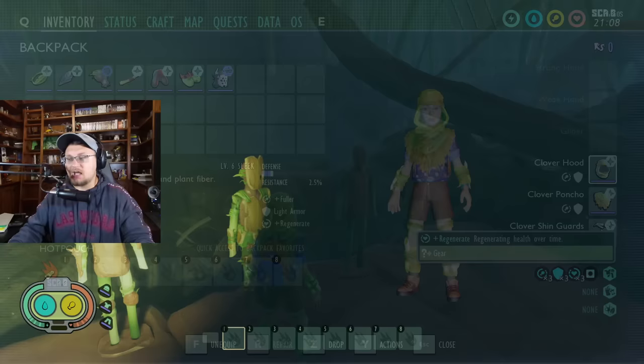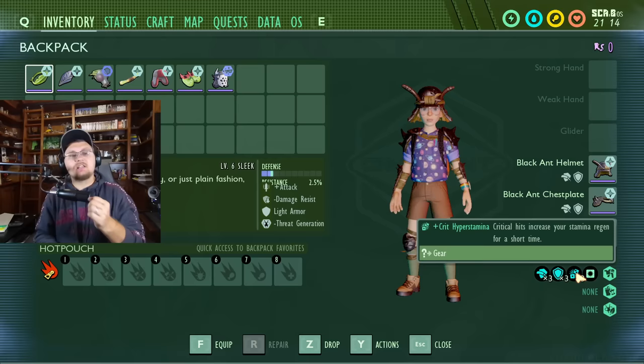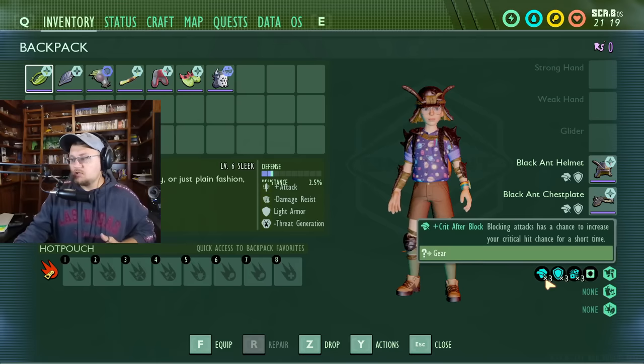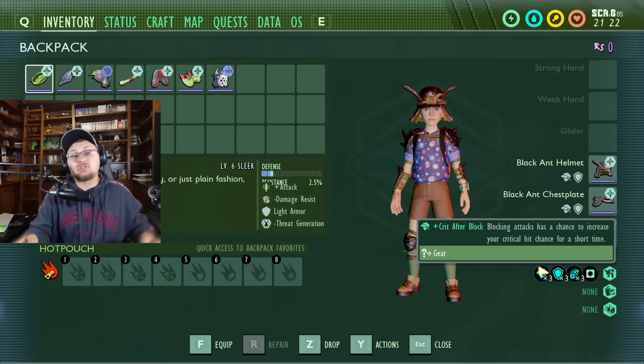The next one is black ant armor. The perks on it have stayed the same, but now we've gotten crit hyper stamina. What this does is crit hits increase your stamina regen for a short time. So if you mix this with Coup de Grass and swing a heavy weapon with this armor, not only do you have the thorns — so it reflects damage back — and you're having crit after block, meaning blocking increases your critical hit chance, then your critical hits increase your stamina regen.